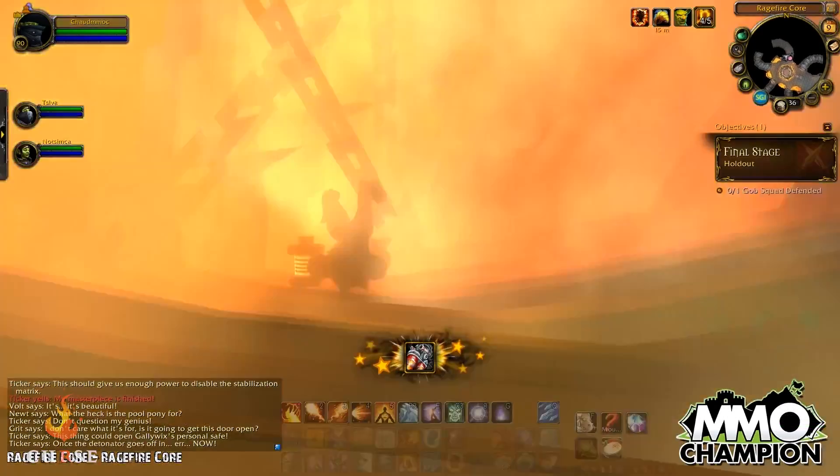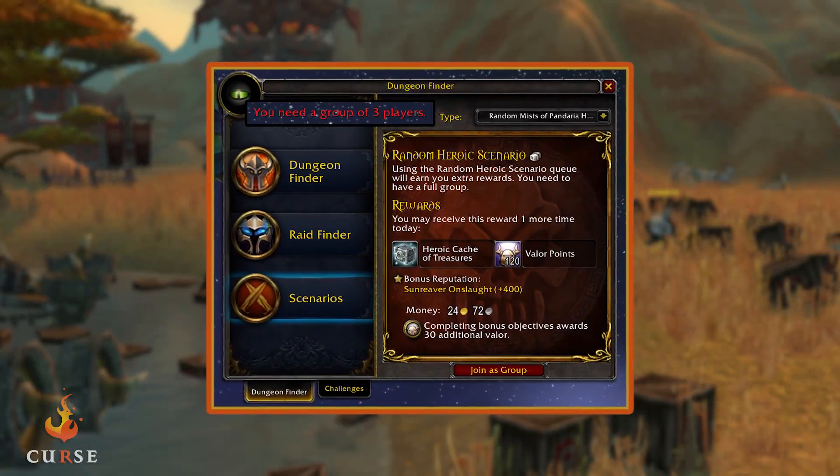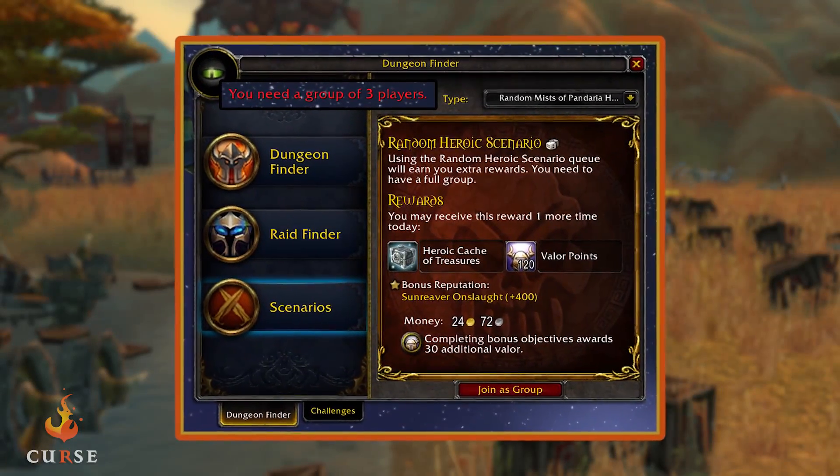Additionally, Blizz is adding new heroic scenarios. We now know that these require a group of three, rather than being able to queue and get a random group to complete, and they require an item level of 480 to queue for them.